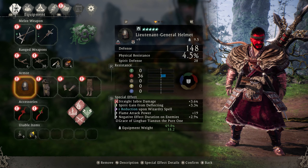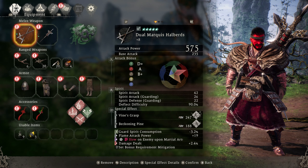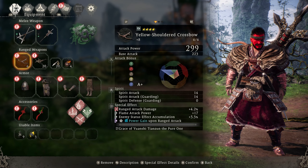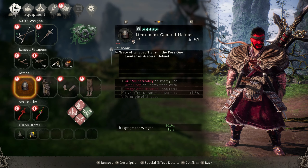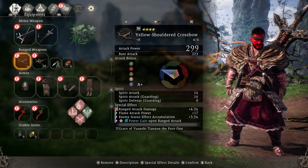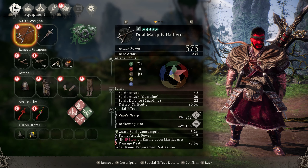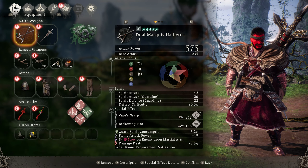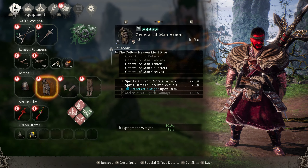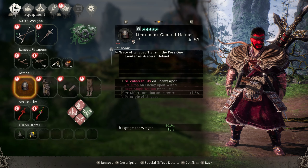Our helmet gives us the Grace of Ling Bao set bonus. Combined with the set bonus requirement mitigation weapon, we qualify for the first bonus: spirit vulnerability on enemy upon martial arts. You can also use a secondary weapon with the Grace of Ling Bao set bonus to qualify for the second bonus as well — power drop on enemy upon wizardry spell. So the two sets running are the General of Man up to Berserker's Might, and the Ling Bao set up to the first or second ability depending on your build.